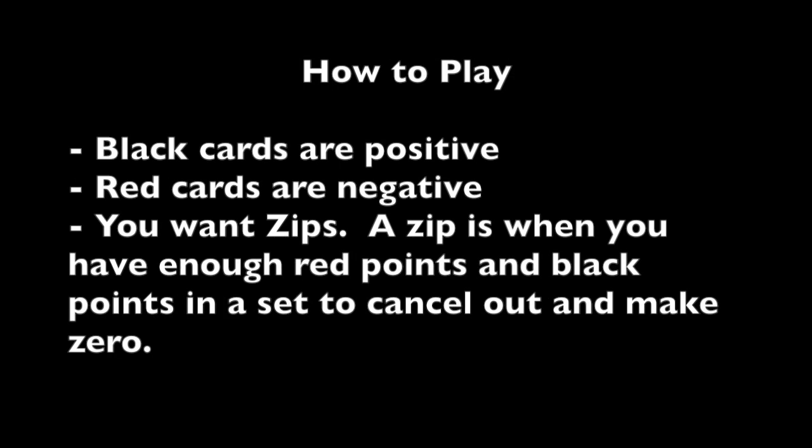All the black cards are going to be positive cards. Red cards are going to be negative. And you want Zips. A Zip is when you have enough red points and black points in a set of cards to cancel them out and make zero.